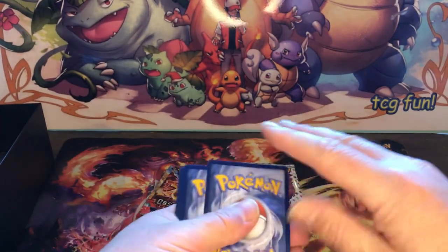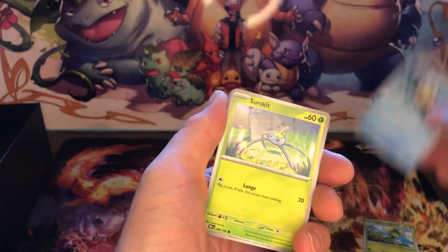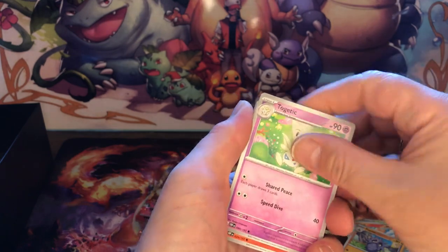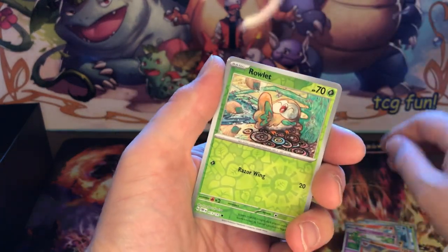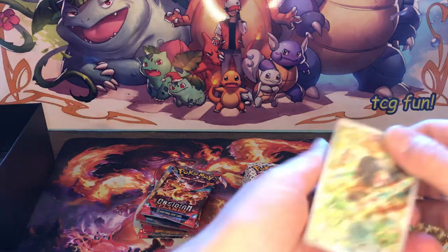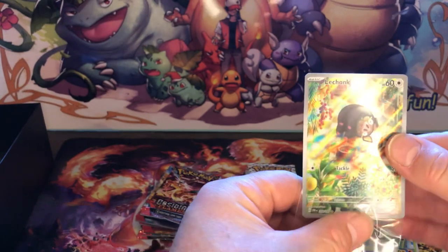Hopefully a few good packs in here. Cut for you guys - one, two, three. Which energy have we got today? They're all psychic. We've got a Ninetales, a Rowlet Reverse, and that's the full art Talonflame. And is it a double banger? It's the Thunderous Hollow! So yeah, the first pull for Obsidian Flames - it's a good start! Can 151 do any better?